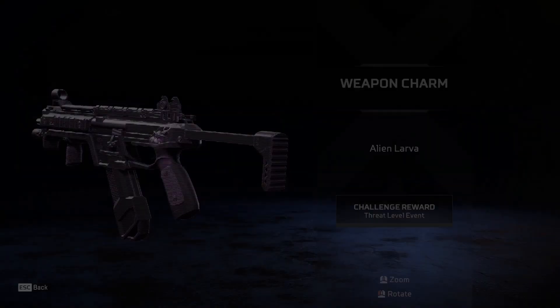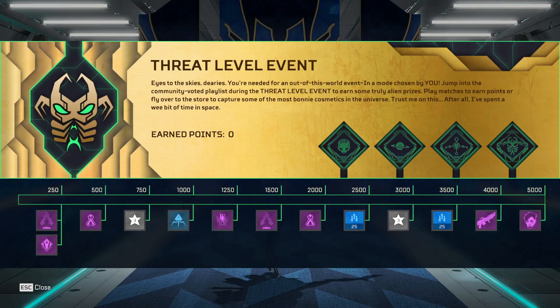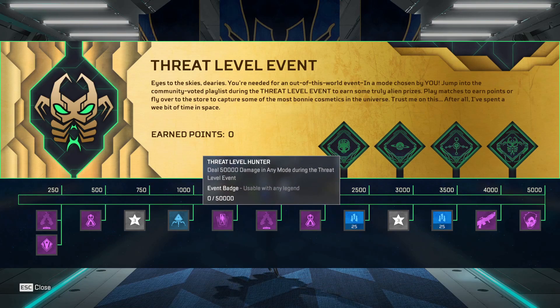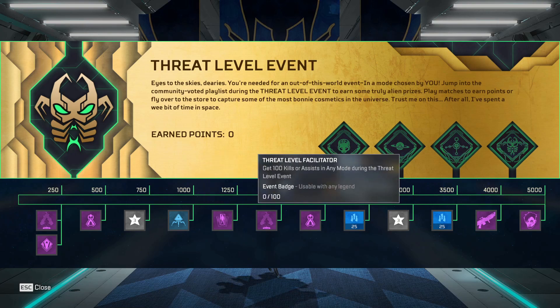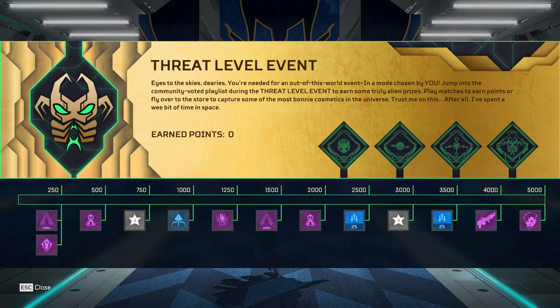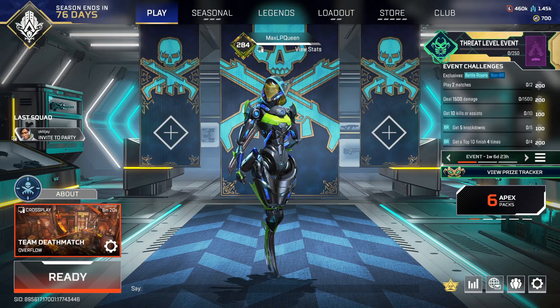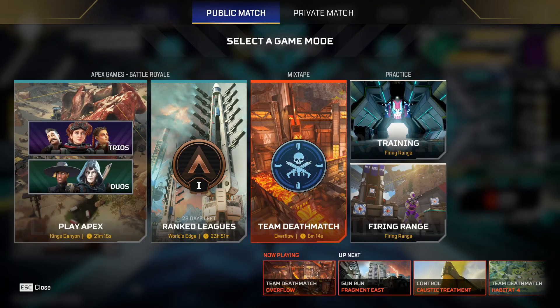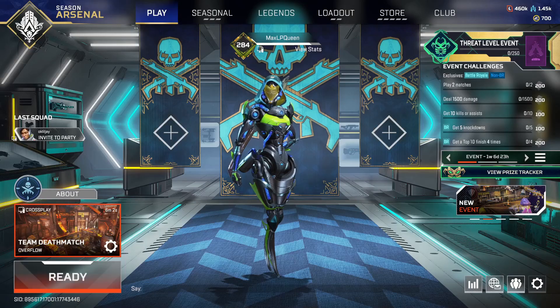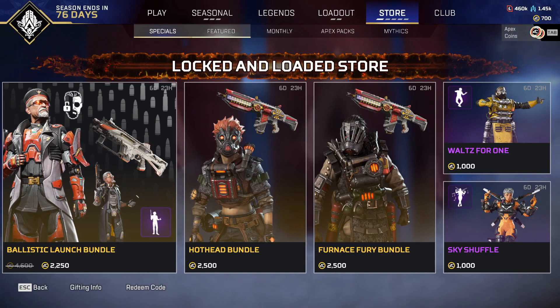There are some charms as well - nothing too important in the tracker because you do not get a free pack from it, so you're not going to get a free pack to open for the store. There are also badges: 50,000 damage, 100 kills, 5,000 health restored in any mode, and if you get them all you get the master badge. Team Deathmatch is the only mode on here, which is what people voted for apparently. Down at the bottom it says up next: Gun Run, Control, and Team Deathmatch.